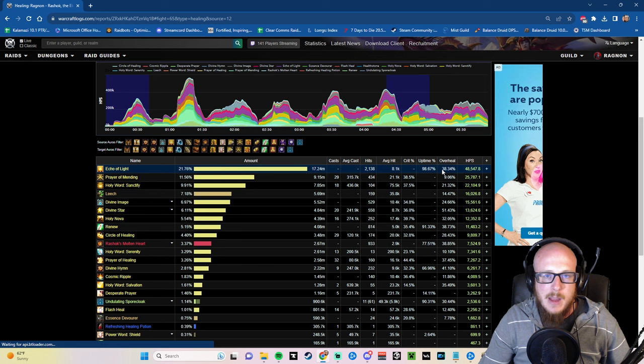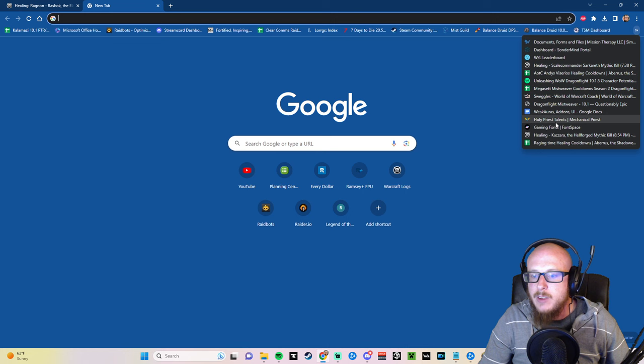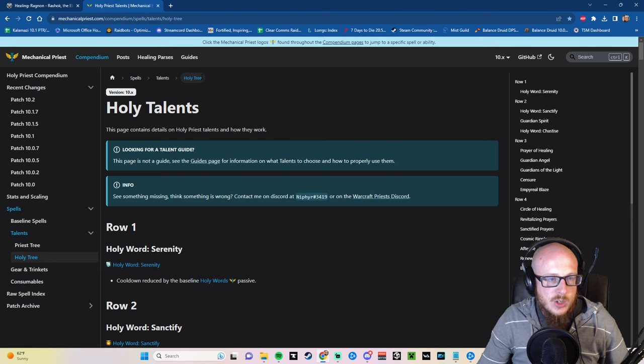If you're curious about exactly how the Mastery works, there is a very good website called The Mechanical Priest — I'll link that in the description. It goes over everything you could possibly nerd out about regarding Holy Priest: how your Mastery interacts, how your Divine Image works, all of it in very detailed descriptions. If you're a nerd like me, head there and go wild.